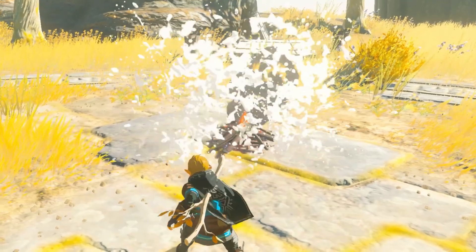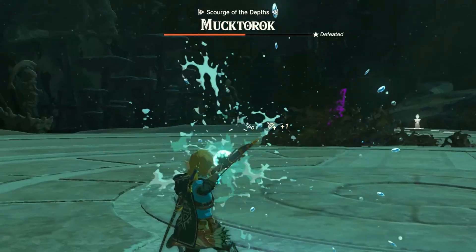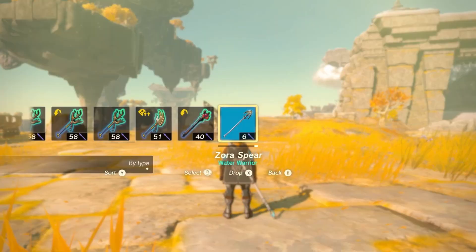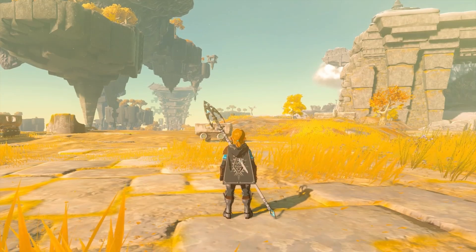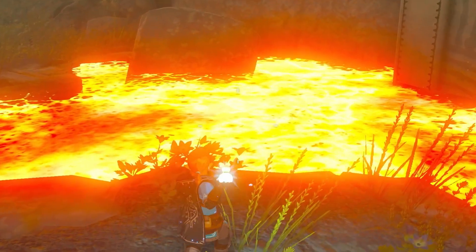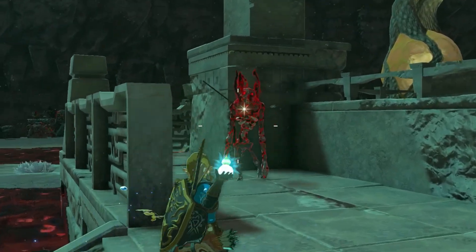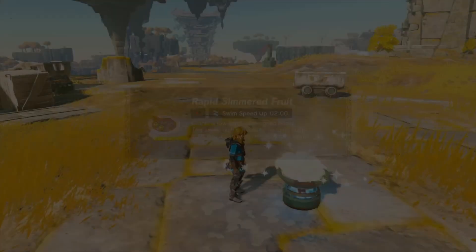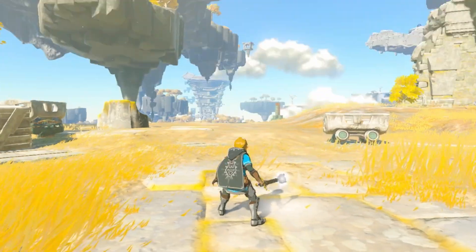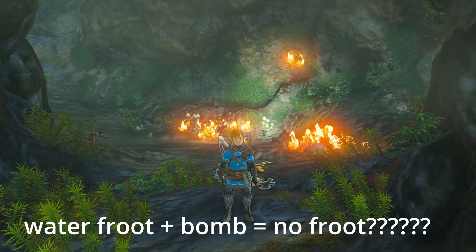Splash fruit is unassuming at first, but it actually has some neat situational applications. Firstly, it can be used to clear any muck in the game, taking two splashes to clear Mucktorok's sludge. You can also use it to make yourself wet, doubling damage with Zora weapons if there isn't a pool around. Using splash fruit on lava creates a stone platform to walk across if you don't have a hydrant. Surprisingly, it even clears the armor from Gibdos. It cooks into a rapid meal, burns until it explodes, and also explodes when you try to freeze it. That's honestly all of the interesting stuff I could find about splash fruit — if you have any tips for it or any other materials, let me know in the comments.